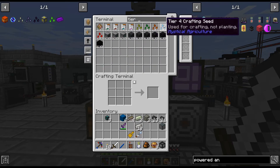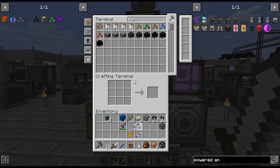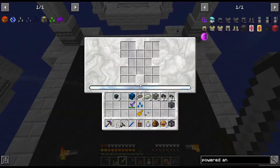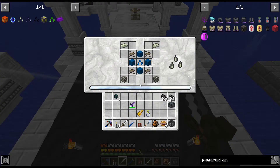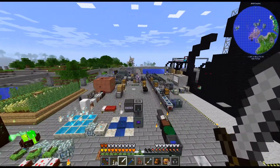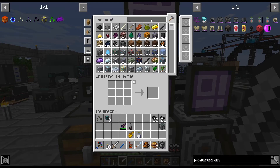I need one last thing — the Tier 4 Crafting Seed. I made recipes for these because they're actually pretty easy. Is that everything? Might be everything. There we go. And since we have this Celestial Crystal, we are completely full. There is the next one. I do have a couple more Coloshas already built — I batch crafted those. So, yay me.